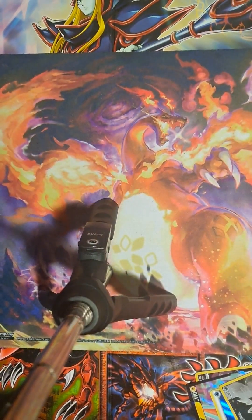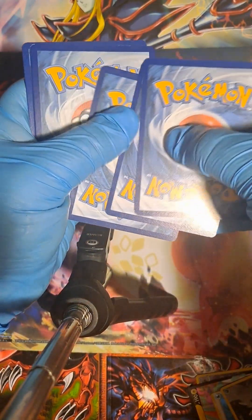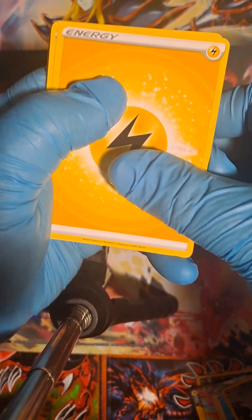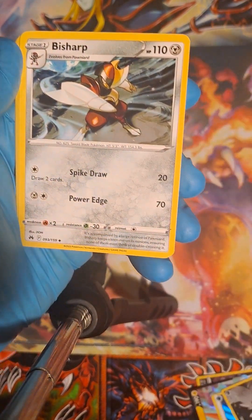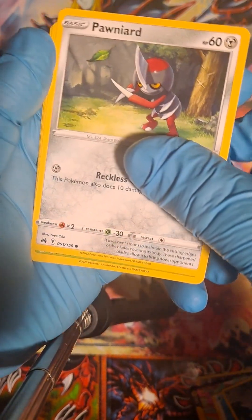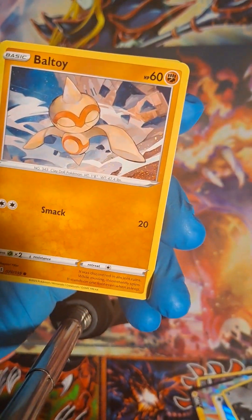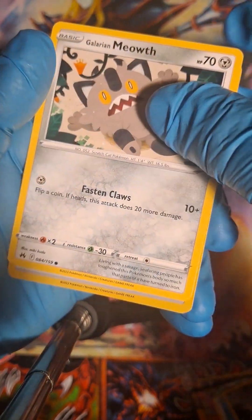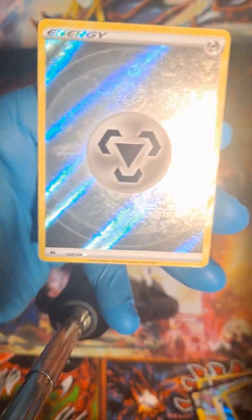Second to last pack — leaf and electric energy. Crushing Hammer, Pincurchin, Great Ball, Bisharp, Pancham, Pawniard, Tangela, Baltoy, Galarian Meowth.